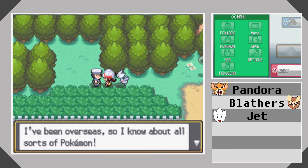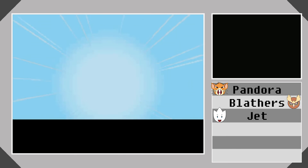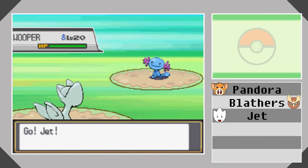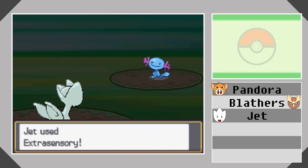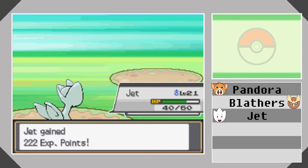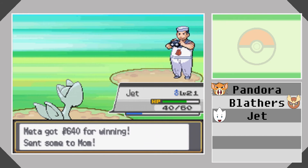We'll take on this trainer on screen. I've been overseas, so I know all about all sorts of Pokemon. Let's see how that helps you. Do you know about someone going with all normal types? Because it's very, very silly. That's one very high leveled Wooper, but we can take it on. Let's see what you can do now that you are in your new form, with your long neck and everything. It looks like Jet just grew a body and attached his feet way further down or something, because the head shape is still the same. Your skill is world class. No, you're just weak.